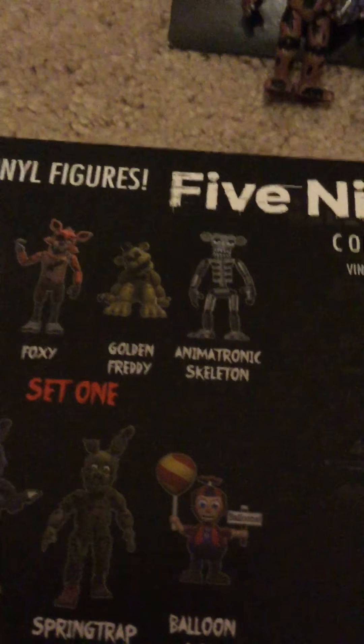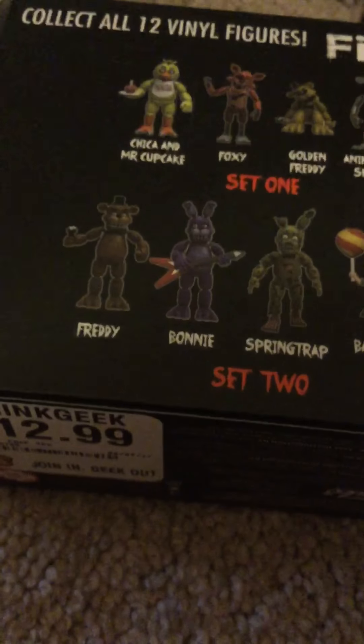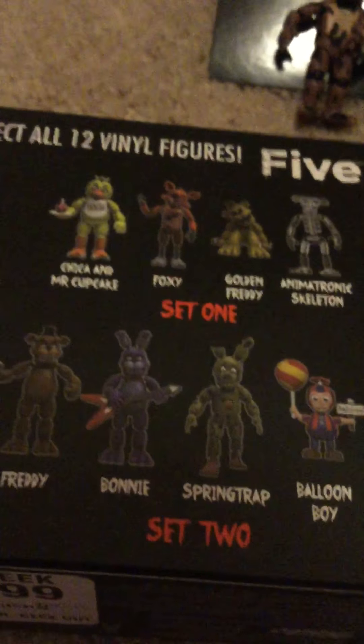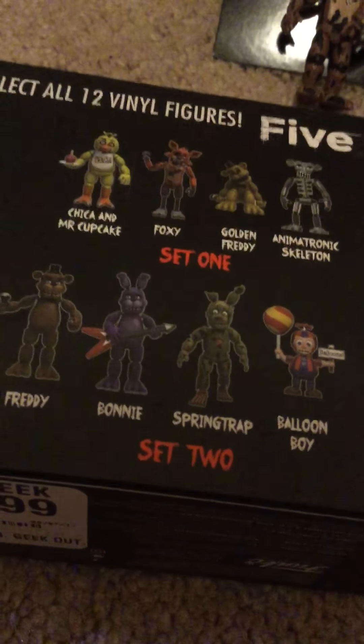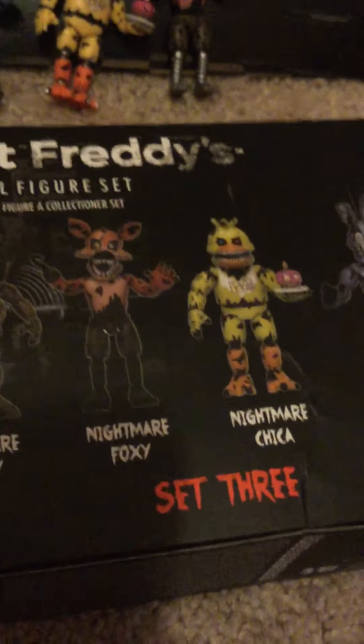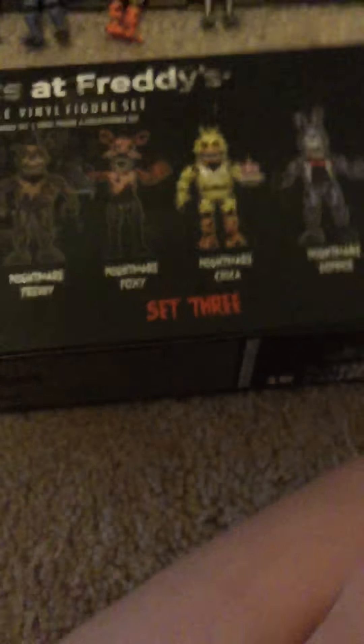So that is the new FNAF four-pack — the Nightmare one. If you're wondering how many sets there are, there are three normal ones. Set one is Chica, Mr. Cupcake, Foxy, Golden Freddy, and the Endoskeleton. Set two is Freddy, Bonnie, Springtrap, and Balloon Boy. I think they should switch things up — Freddy and Bonnie are basically the two main characters, so one set should have been Freddy, Bonnie, Chica, and Foxy, and the other set should have been Springtrap, Balloon Boy, Golden Freddy, and Endoskeleton. Set three is Nightmare Foxy, Nightmare Freddy, Nightmare Chica, Nightmare Bonnie, and Nightmare Cupcake. There's also a fourth set that's a Sister Location one, but I don't think it's part of this series.